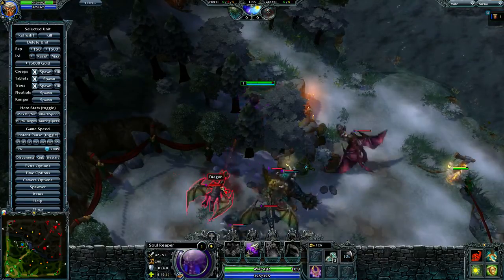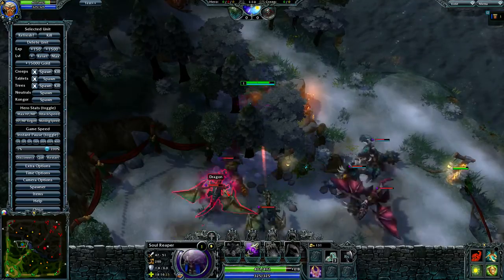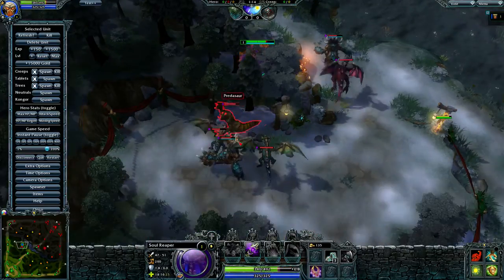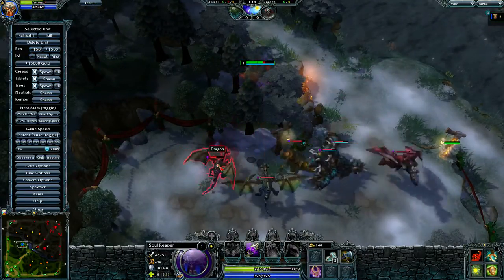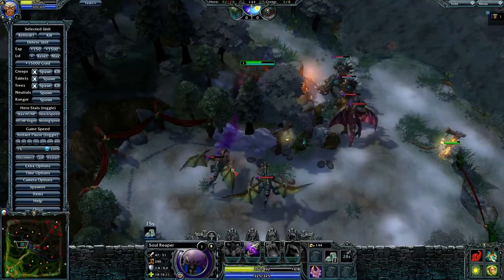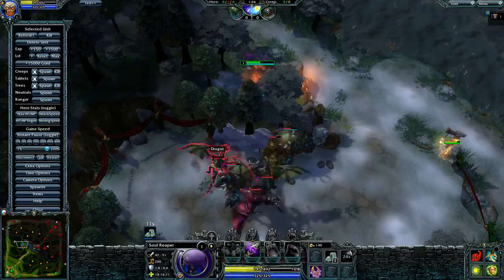The second camp is the dragon. Whenever you get dragon camps, you want to kill the small dragons first, because those are the only ones that can attack you. But you don't want to get them too low, because if they die after the 37 second mark, it won't work.